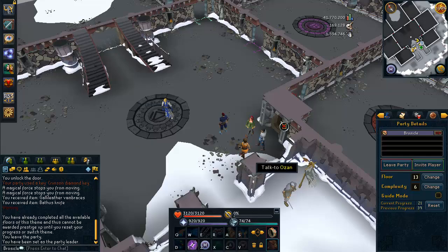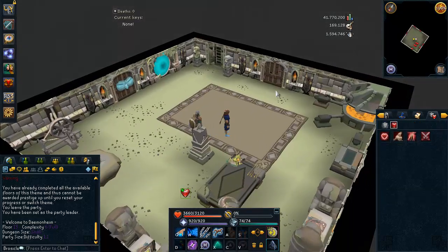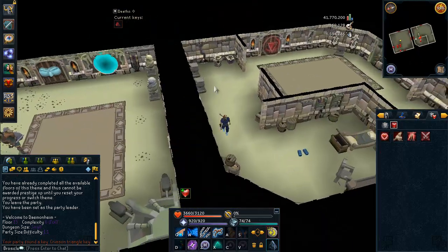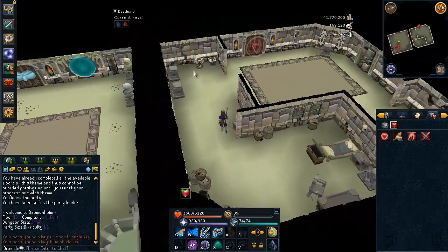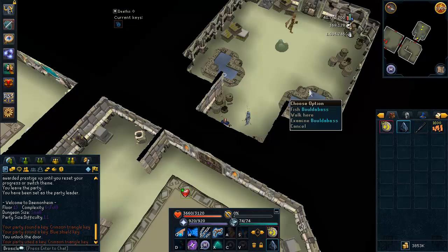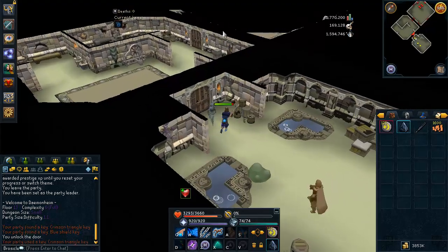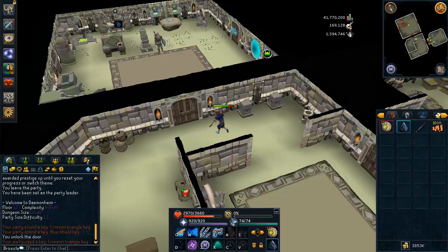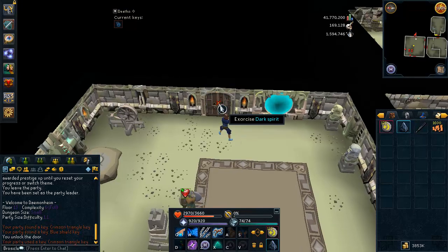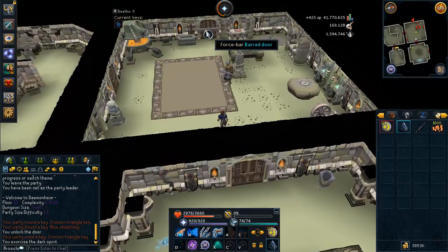You will obviously get Dungeoneering XP and level up while doing so. Once you've unlocked complexity 6, this is where the real fun starts. You can go into Dungeoneering and gather all the resources in the dungeon. Sometimes there are fishing spots you can fish, there's mining and ores you can mine. Here's some fishing spots here — you can buy feathers from the smuggler in the starting area. Fish those spots, cut all the wood, burn the logs, cook the fish if you'd like.